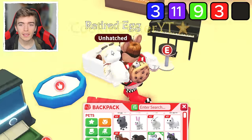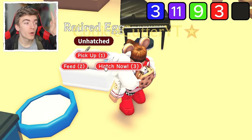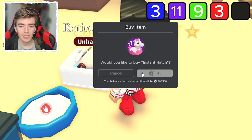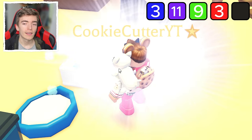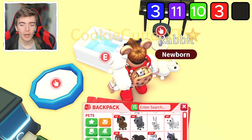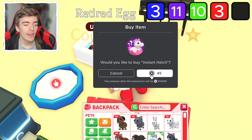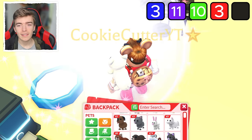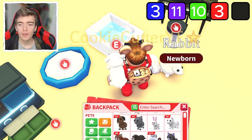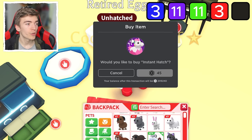Apparently if your pet is inside of a bathtub and then you hatch it, it gives you the legendary. I don't know who comes up with this stuff. We're going to test this out 10 times to find out if we get a legendary by having our egg in the bathtub. Starting off with a rabbit — that one didn't work. We tested again and got another rabbit. Is that a magic trick? I just pulled out two rabbits in a row. That's a pretty bad magic trick.